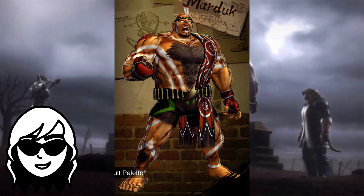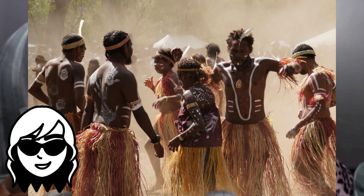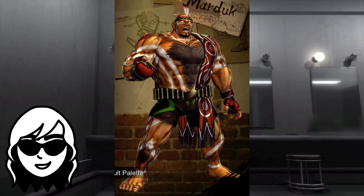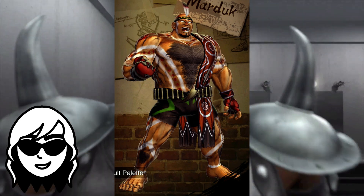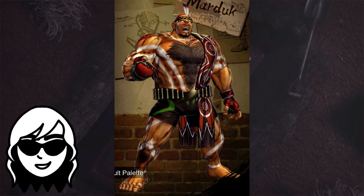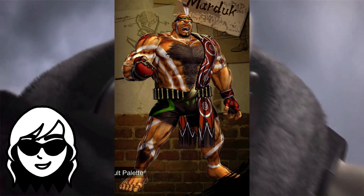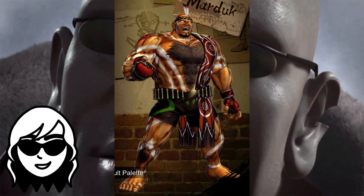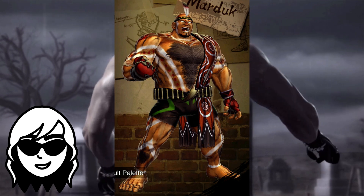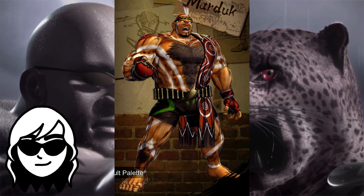His Street Fighter X Tekken 2P is inspired by native Australian fashion. I can't speak to its accuracy or cultural significance, but the aesthetics are pretty good. It has a unique silhouette and a vibrant yet not garish color palette. They smartly removed his tattoos so they wouldn't interfere with his body paint, though it might have been cooler to see the shapes of his tattoos worked into the pattern. I'm in two minds about his shorts and gloves — they don't really match the rest of the design, but they help him maintain some Marduk-osity. 7 out of 10.